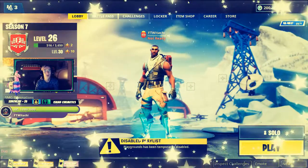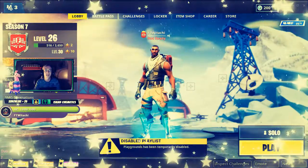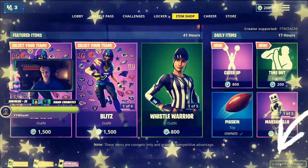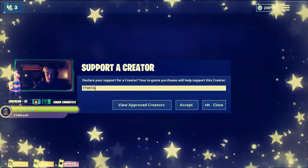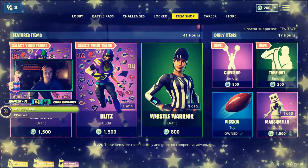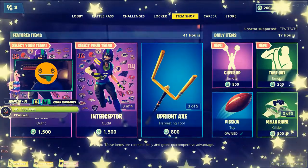Alright team, Support a Creator is finally live for my YouTube channel. For those of you that do play any Epic Games, especially Fortnite, just go ahead and hit up the item shop. Check out the bottom right — you'll see Support a Creator. Click on that, type in ForTheWinitachi in all caps, click accept, and you'll notice where it says Creator Supported, my name will be there. I couldn't have done this without you guys, so I am very, very happy to be a part of this. Go ahead and make sure you support ForTheWinitachi.